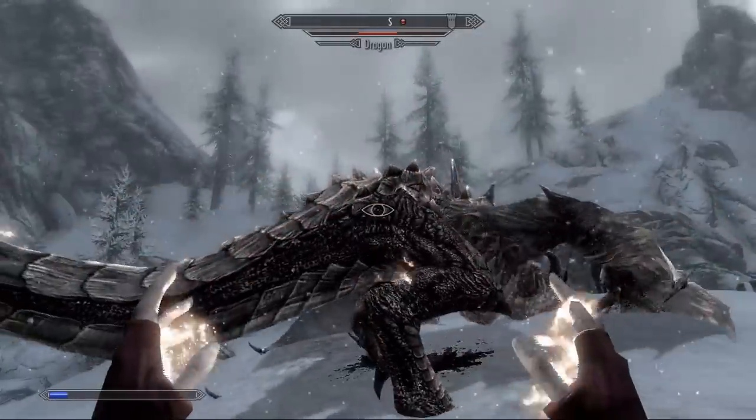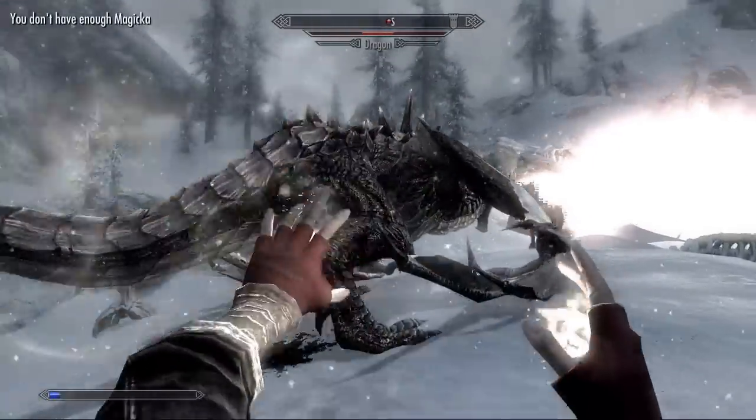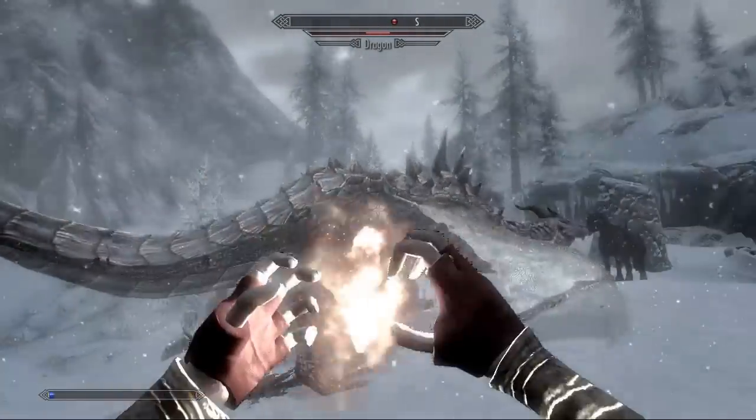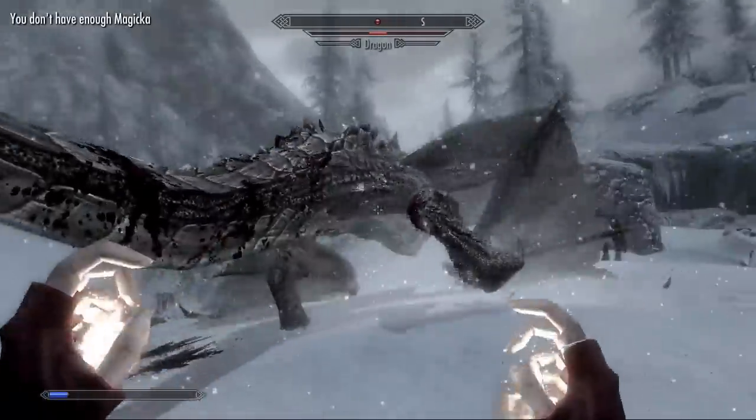To keep my Magicka high, I have the Archmage's robes on, which you get from doing the Mage Guild quest lines. You also get Savos Aren's Amulet. These make Destruction spells easier to cast and use less Magicka percent.